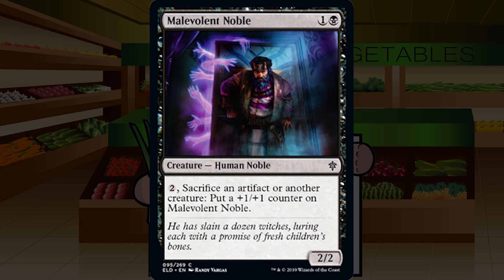Malevolent Noble is up next — one and a black for a common creature human noble, a 2/2. Pay two and sacrifice an artifact or another creature to put a +1/+1 counter on it. Not interested in this card at all. You may remember Dreadmalkin from War of the Spark, where you could sacrifice a creature or planeswalker and get two counters — and it was not good. A 2/2 for two that gets one counter for sacrificing another creature or artifact is not good either. This is super filler. In the old days a 2/2 for two was a solid C, but these days this is a C-. Actively try not to play this card.